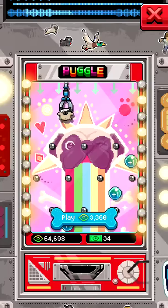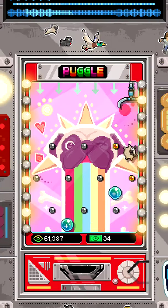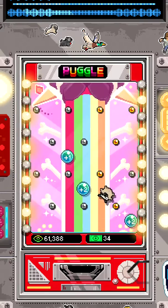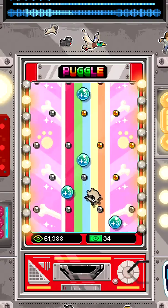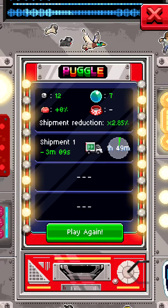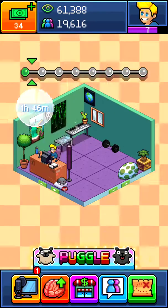I want to show you guys how much Pogo costs — look at that, 3,360 for one time. I'm getting so far in the game where this is just a very high price. And look at that, that's a three-minute download, which is really nice, I do admit that.